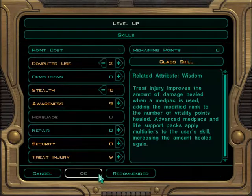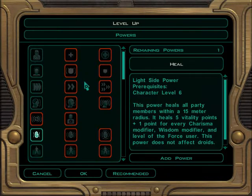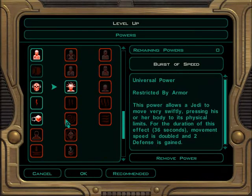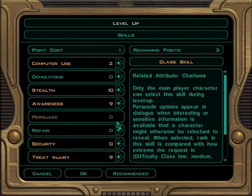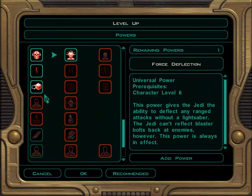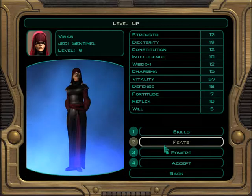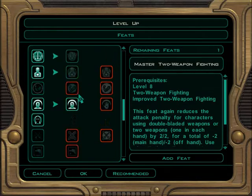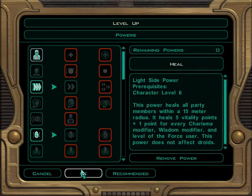Mice obviously doesn't need any training so we're free to level her as we see fit. She's more of a dual, two-handed person so I'm going to be leveling that more than anything. She's a Jedi Sentinel, same as what Bastilla was in the last game, so she'll have a midway between powers. I want to give her Throw Lightsaber, Force Regen, and Heal.